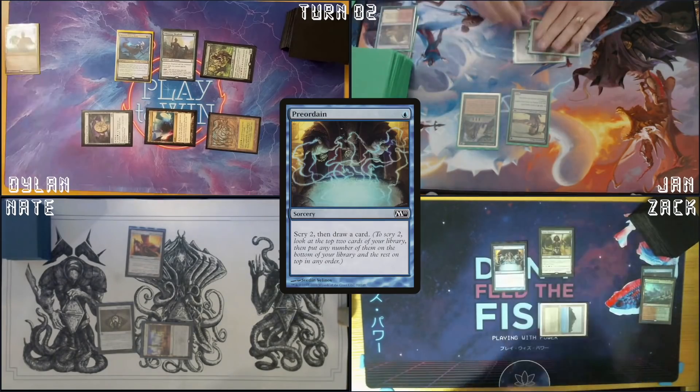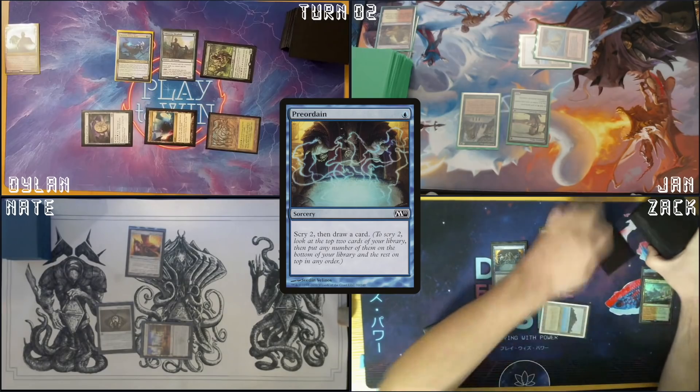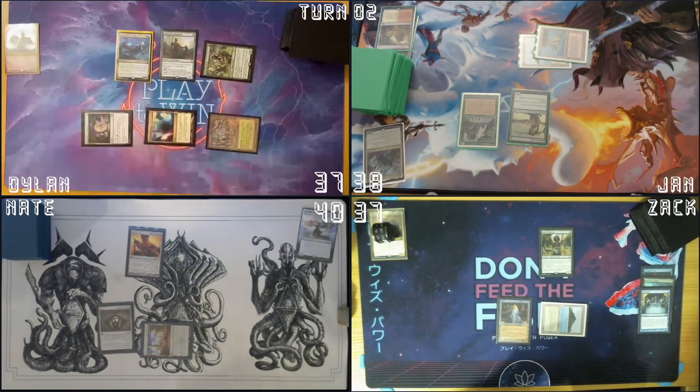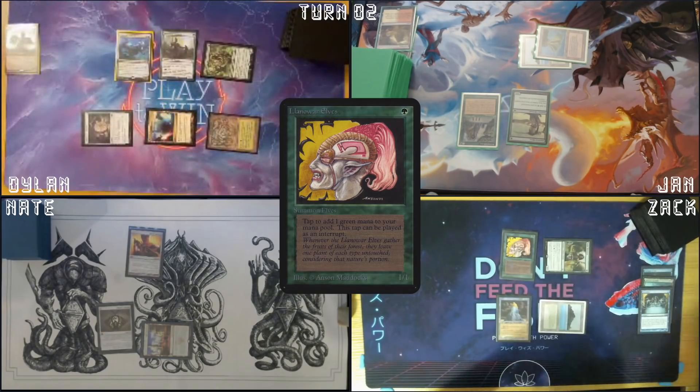Draw. Cast Preordain — one to the top, one to the bottom. Card. Play a Tarnished Citadel. Teferi — Green. Cast Llanowar Elves. I will pass.